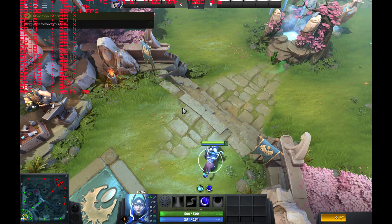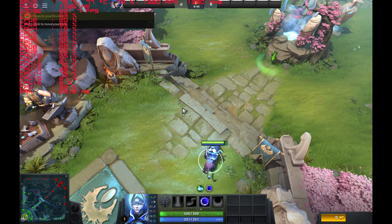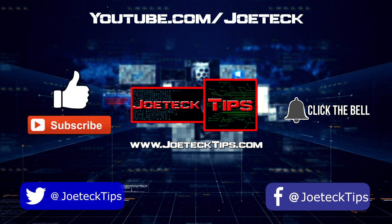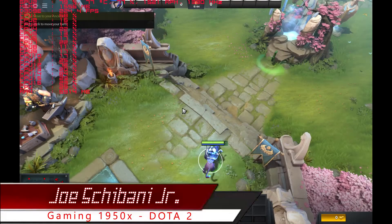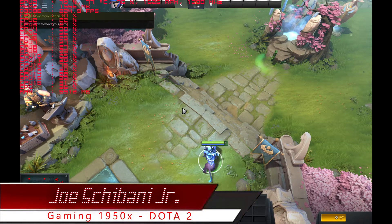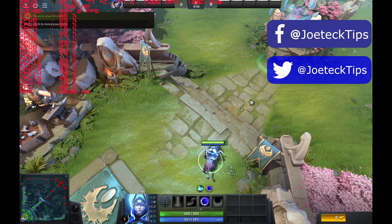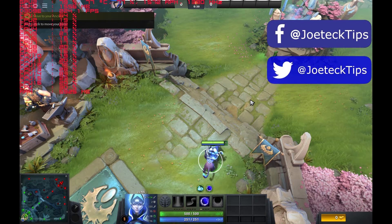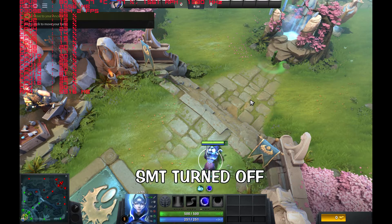Wow, look how many CPUs are being used. Holy macaroni. So you guys know, this is GTX 980 Titanium. I'm quite impressed. CPU 16 actually came live. CPU utilization is 27%.